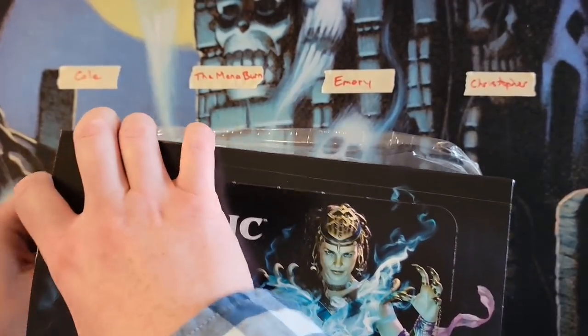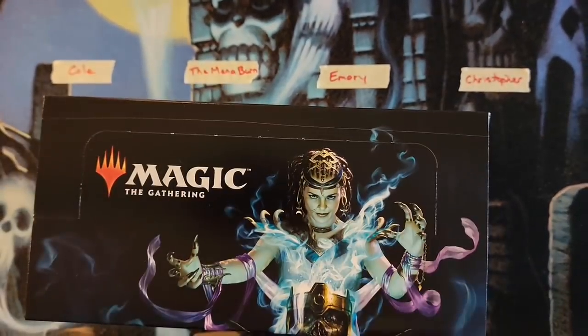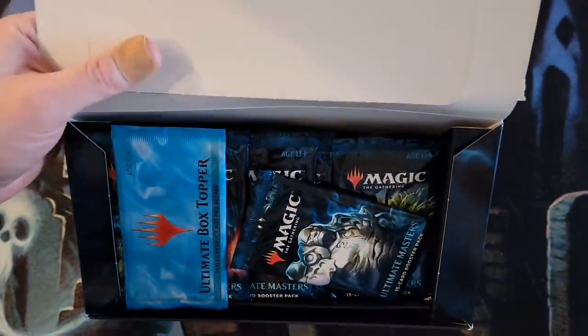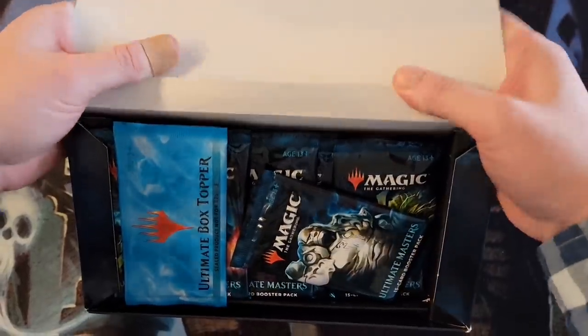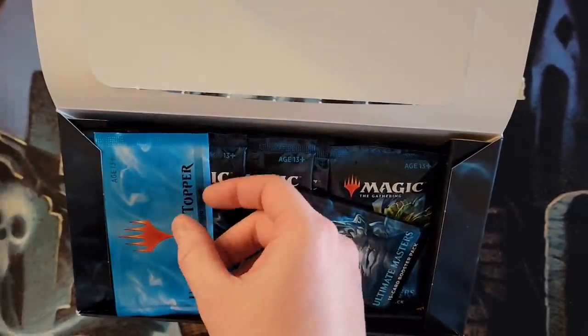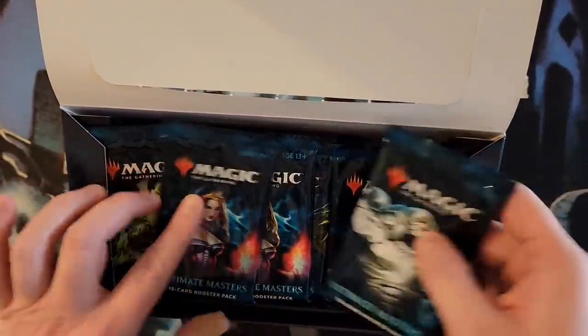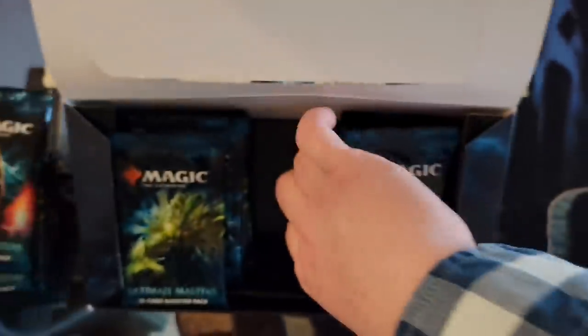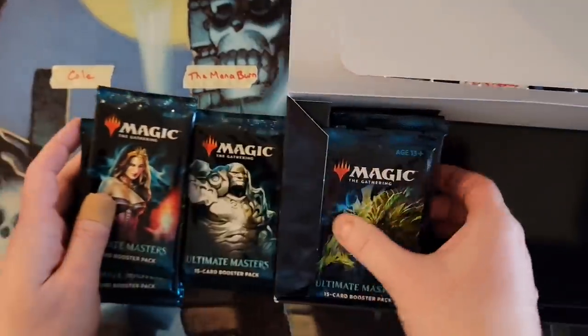Among all their rares and mythics out of their six packs, whoever has the highest total casting cost will win the sweet box topper, and whoever has the lowest among all their rares and mythics is going to win a Modern Horizons 2 collector pack. Got the box up, a whole bunch of random packs — let's take them out and do a little shuffle.